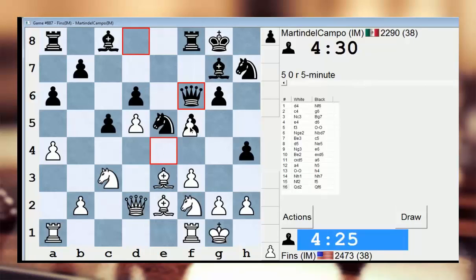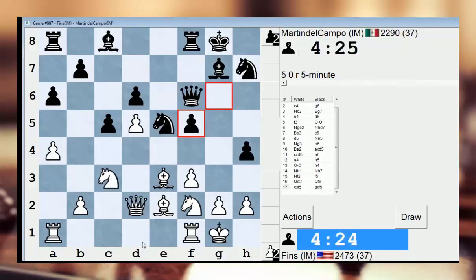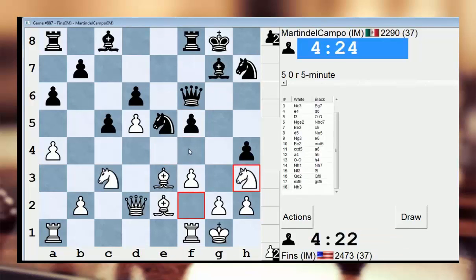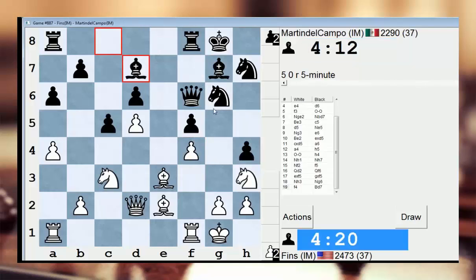I should take — pawn takes — and then I'll go Ngh3, so I'm trying to stick my knight on F4. Usually they play Ng6 in reply to that plan. And then I go pawn F4, because I don't want him playing F4 himself.